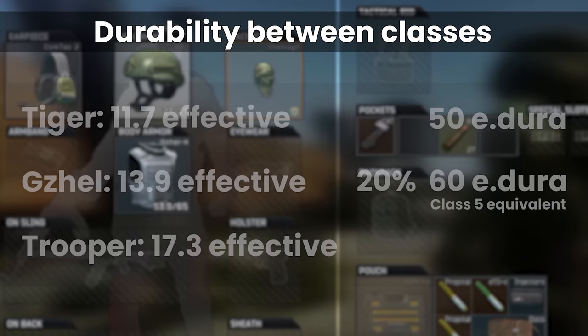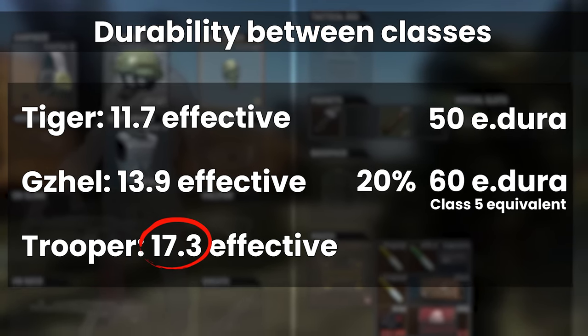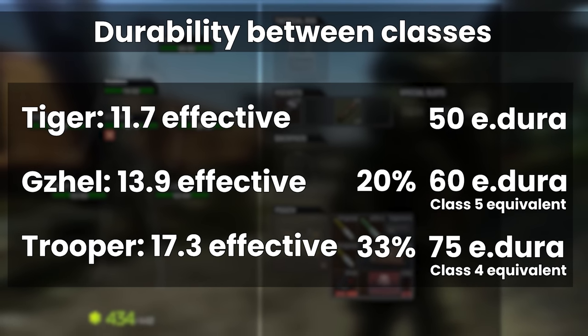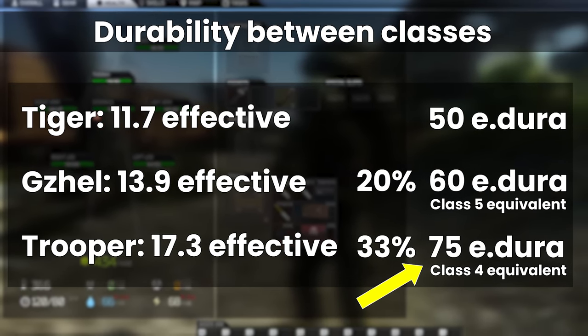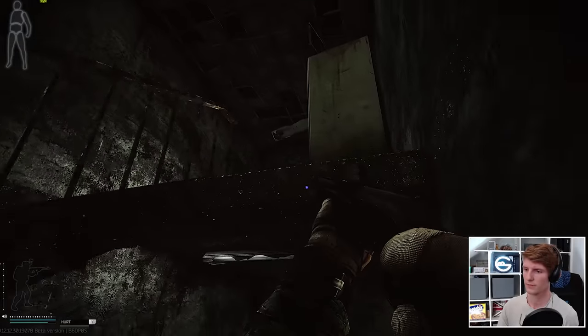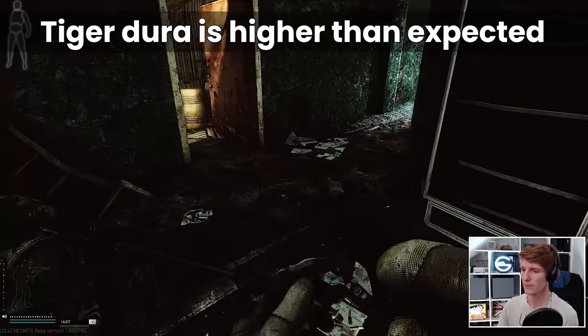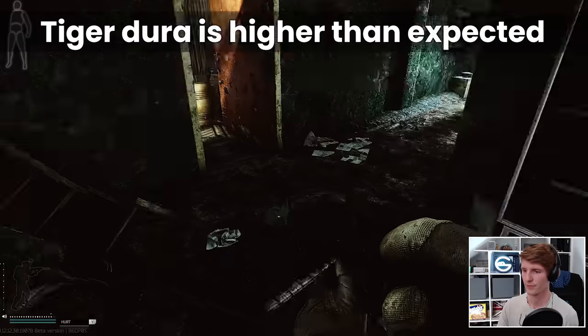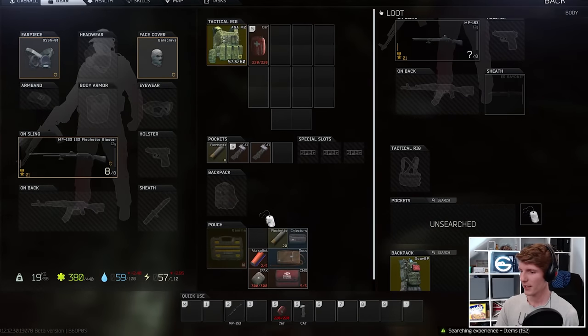Similarly for the Trooper, as this takes 17.3 effective armour damage, the Tiger is superior by 33% this time, making the effective durability more like 75 when compared to Class 4, when thinking about the armour damage taken from bullets. While this is interesting, as the lower durability damage on the Tiger means that it lasts longer than you would expect just looking at the numbers, on its own it's not enough to show the practical benefits of having Class 6 protection as durability decreases.